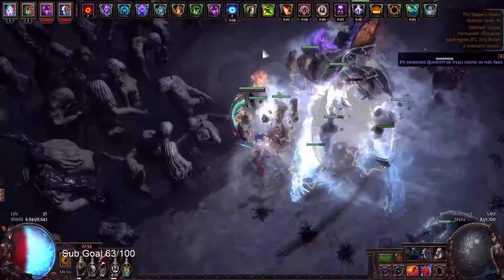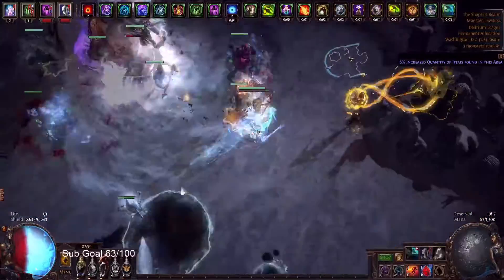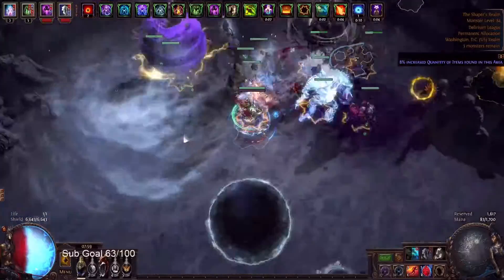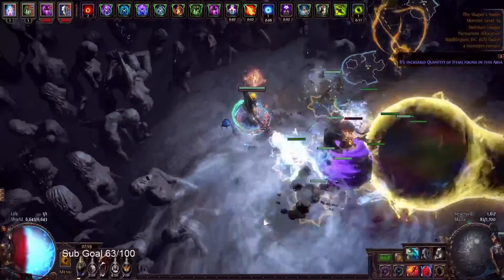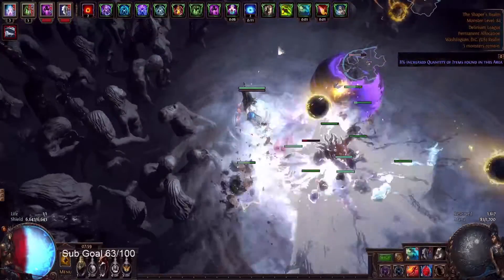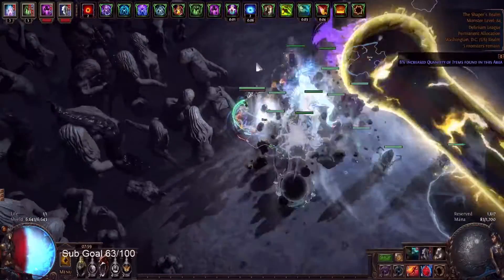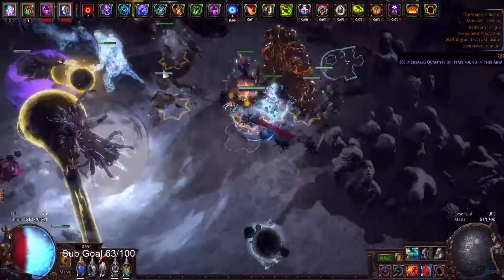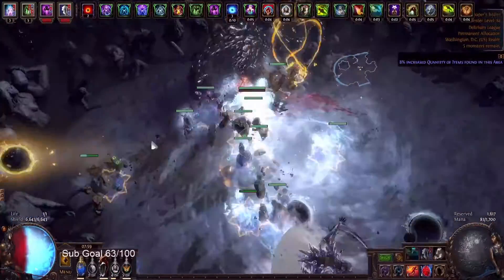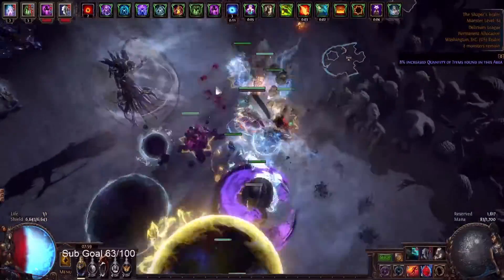Come on, sub 2 minute uber elder, PogChamp, let's do it. Also, let's get a Watcher's Eye from this — that would be fun. Yo, this is a long immune phase. Okay, we got him down. We got uber chunked. Now we're just waiting for these two to phase again. Almost done. Portals. I love uber elder. Ooh, laser beam.